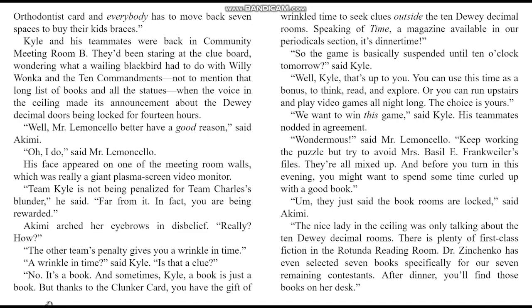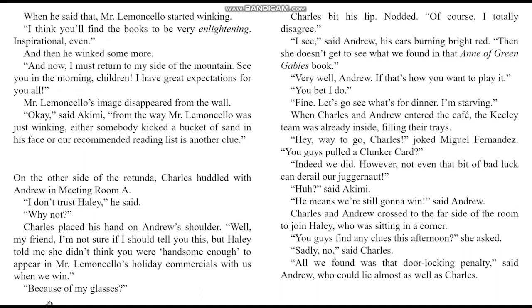Keep working the puzzle, but try to avoid Mrs. Basil E. Frankenweiler's files — they're all mixed up. And before you turn in this evening, you might want to spend some time curled up with a good book. Dr. Zinchenko has selected seven books specifically for our seven remaining contestants — after dinner, you'll find those books on her desk. Mr. Lemoncello started winking: I think you'll find the books to be very enlightening, inspirational even. And now I must return to my side of the mountain. See you in the morning, children. I have great expectations for you all. From the way Mr. Lemoncello was winking, either somebody kicked a bucket of sand in his face, or our recommended reading list is another clue, said Akimi.